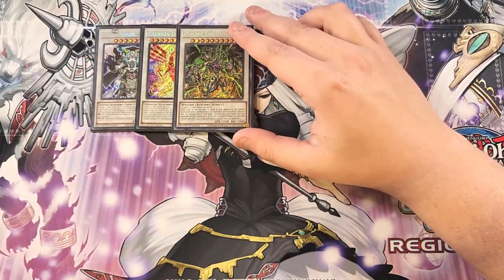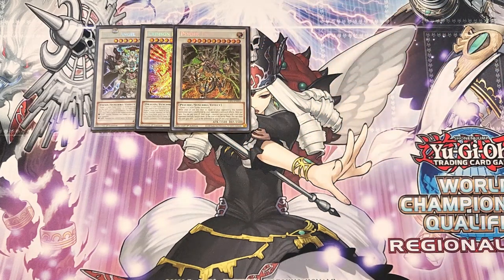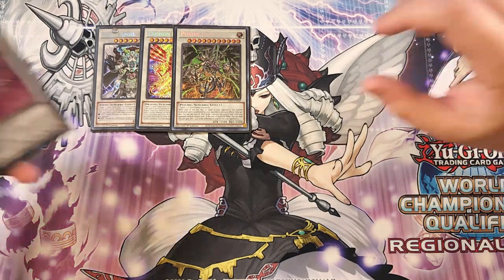We play a single copy of Psychic End Punisher. This card is very easy to go into, especially since a lot of your Odd Eyes cards are level seven and you have level four tuners in the deck, and it gets absolutely massive on the field.